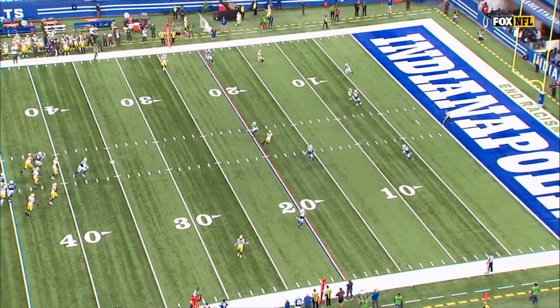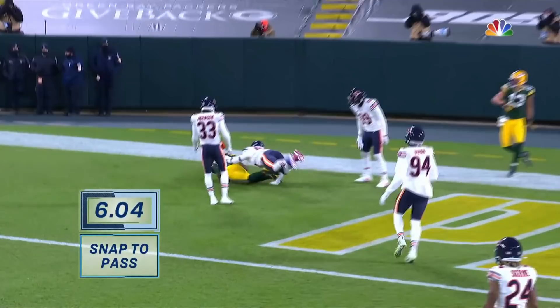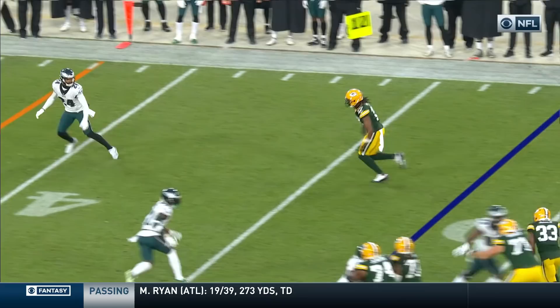Three-man rush — they want to get aid in coverage. That part worked. He wants to come to Davante Adams early but he's covered. But Rodgers knows it's just a three-man rush — he buys time. He's going to come all the way across the field on a shallow cross, going against man coverage. They try to pass it off. Adams goes up, runs a slant.